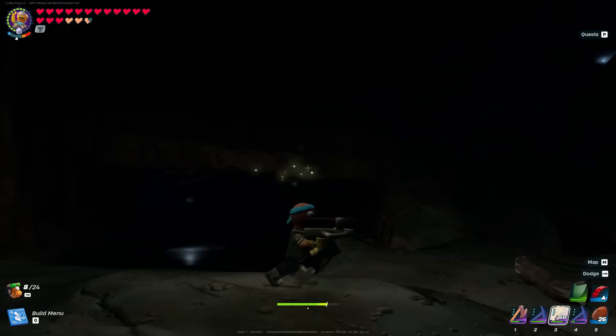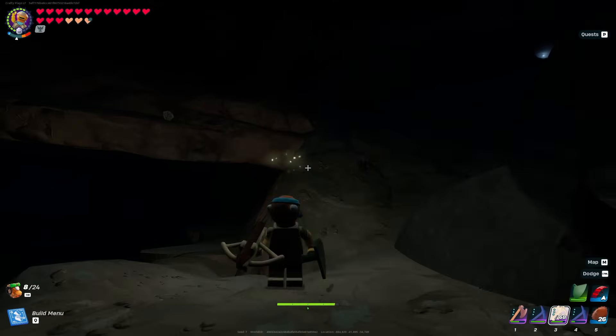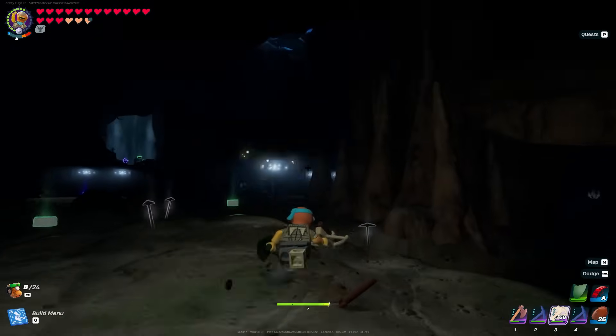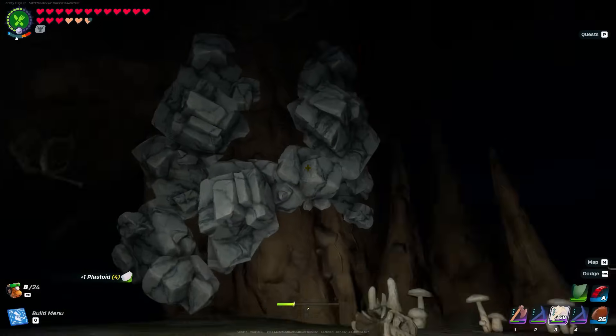I wanted to talk about how easy this game is now inside of the grasslands caves, but then I realized this cave is pitch black — the shadows are going over my head and I have an illuminator charm on. So why is it so dark in here right now?